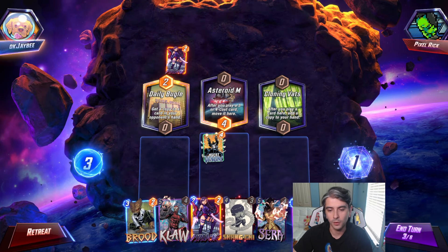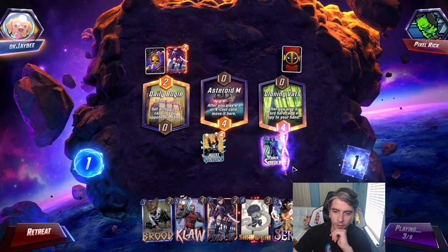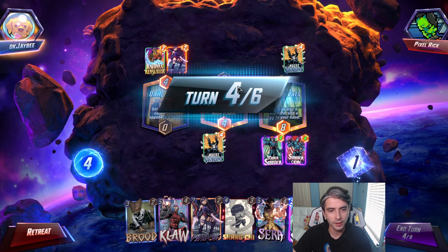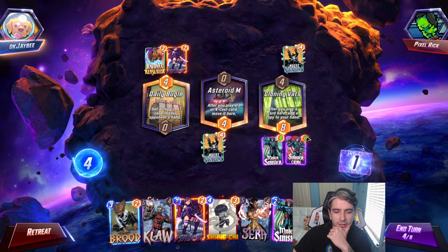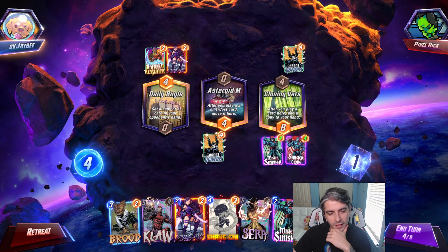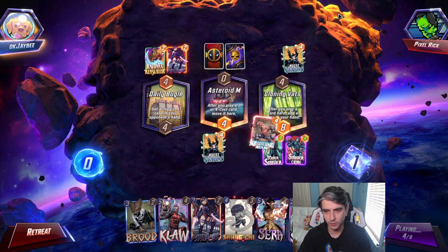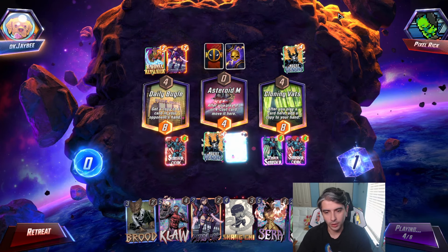This is actually pretty interesting. I think here we do want to drop Mr. Sinister there. The 2-4 Mr. Sinister making another copy of itself and giving us another Mr. Sinister to our hand is pretty good. He plays Agent Venom — the one he got from Daily Bugle — and plays down Ravonna. Seeing Absorbing Man means we can actually copy the ability without clogging the location right now, and we still have another Mr. Sinister. We'll drop Absorbing Man here and it'll move the original one to Asteroid M, which is fine. Didn't want to clog my hand with Cloning Vats either because we are still looking for Cerebro.